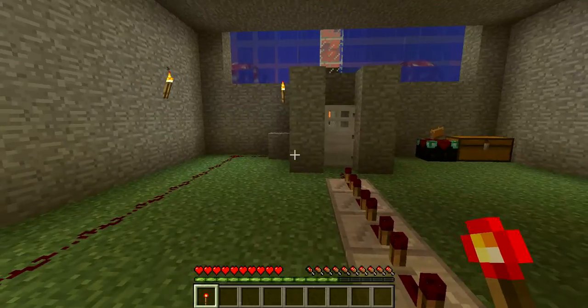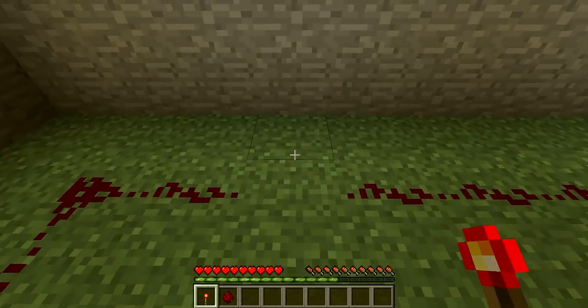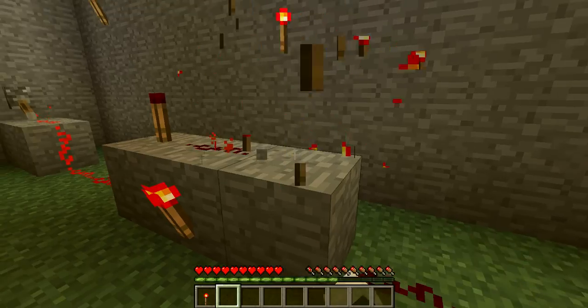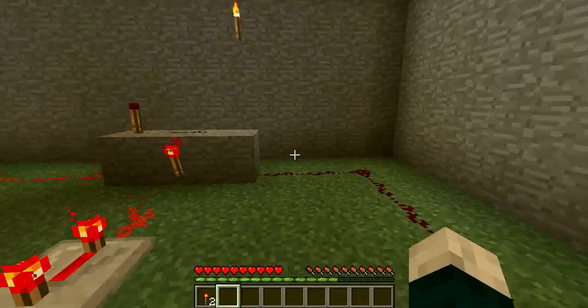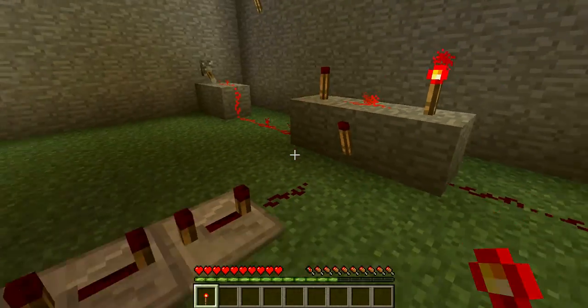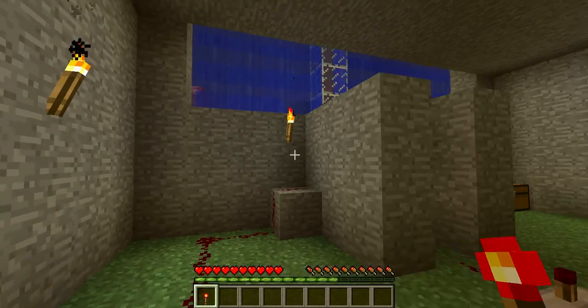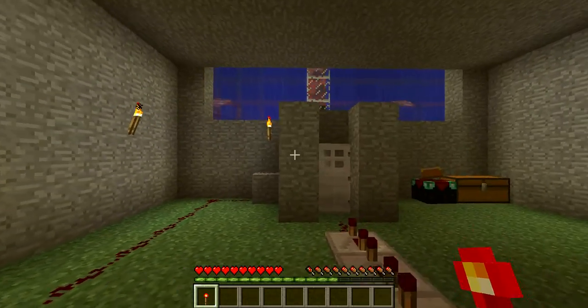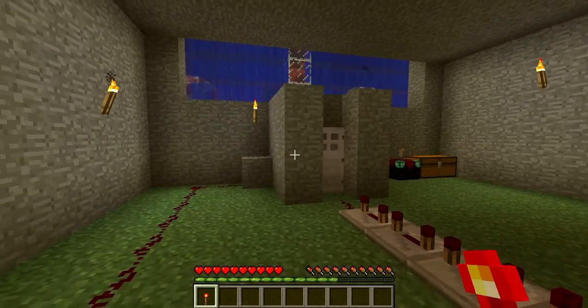And then basically when I click on this, this will come around — I need that — and turn this one off. Basically, and then now open the door. But since no one's ringing the doorbell, nobody can get in. This is more or less just a security home thing, just for your home security.